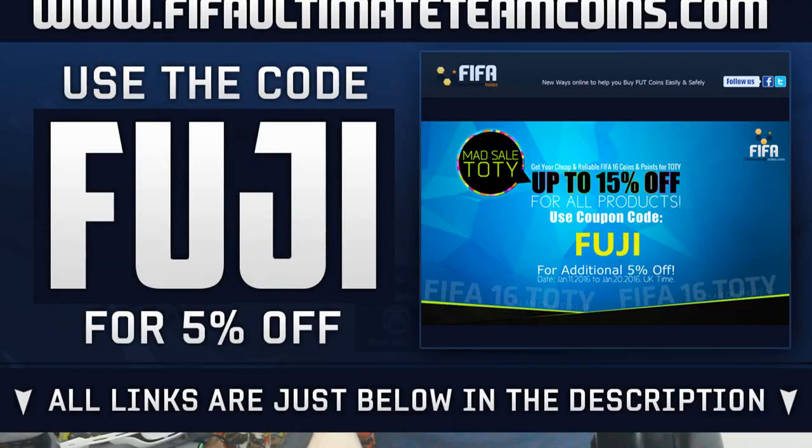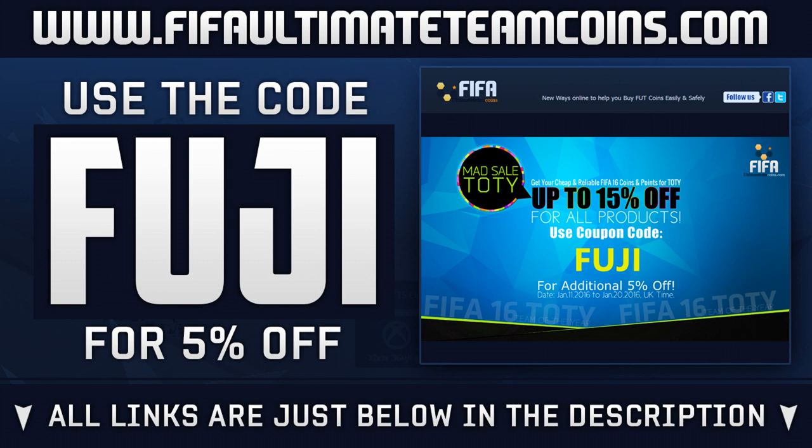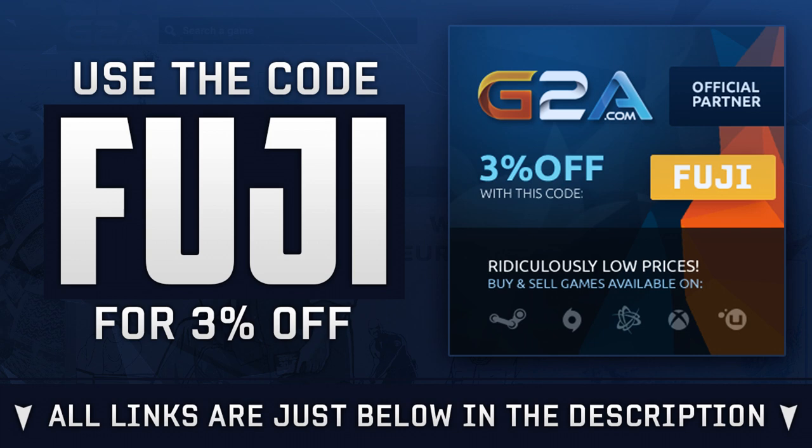If you do enjoy, drop a big thumbs up on the video - I'd appreciate that. If you are needing Ultimate Team coins, head over to fifaultimatetemcoins.com, links below, use the code FUJI to get yourself a discount. Or if you're wanting to purchase games, head over to G2A and also use the code FUJI.